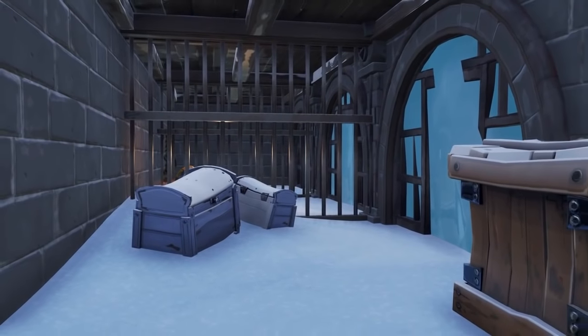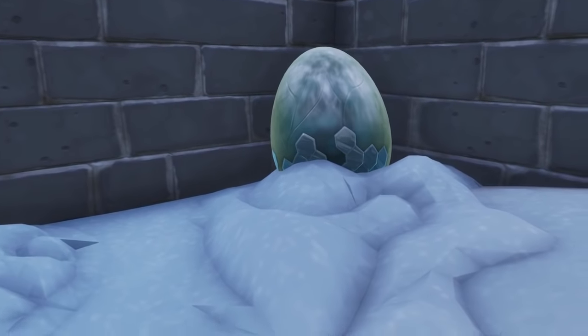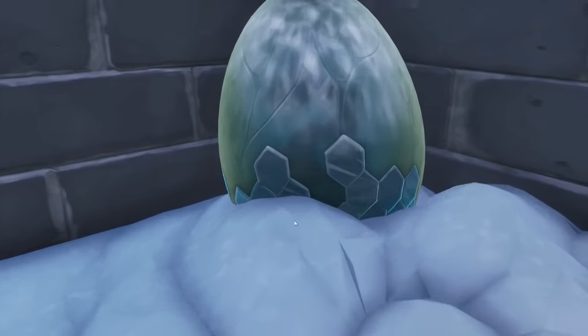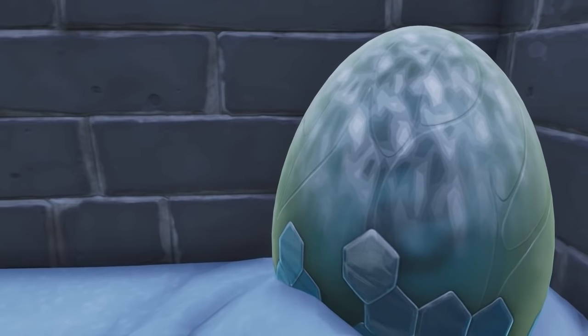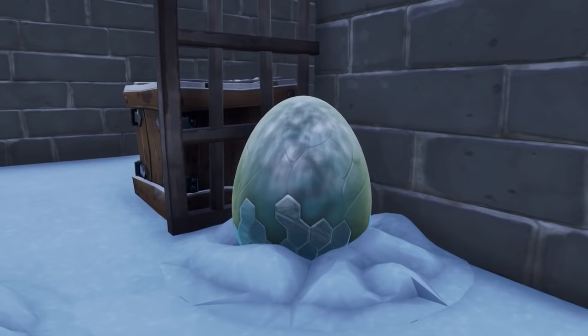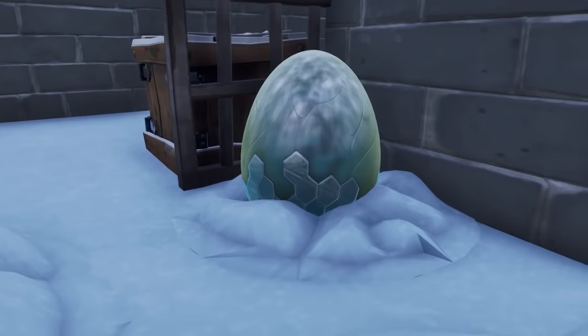If you guys are not familiar with this event, basically you can glitch inside this cave. You can see these dragon eggs, which actually have a dragon inside. As you can see, the dragon is over here — it's kind of like a Chinese dragon, so it might be something weird. But anyways, there are a lot of eggs and these are gonna start hatching.